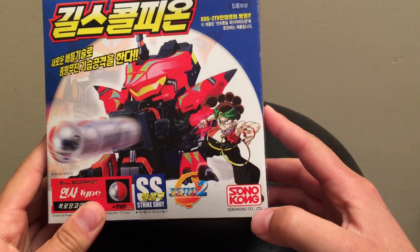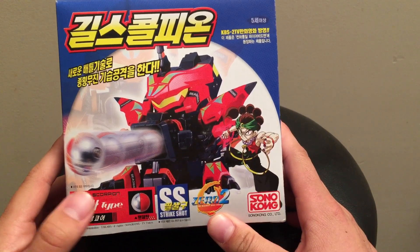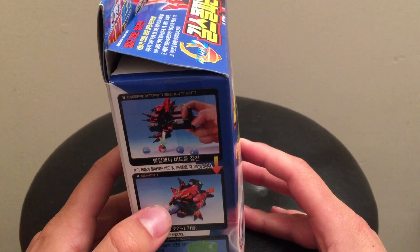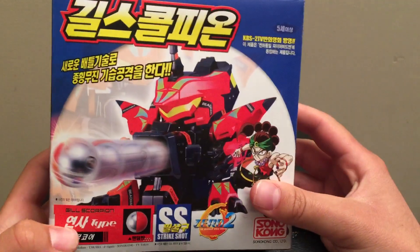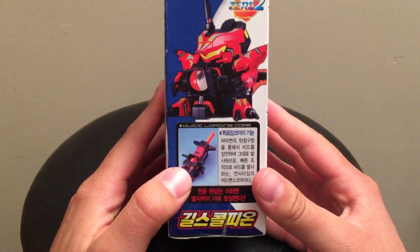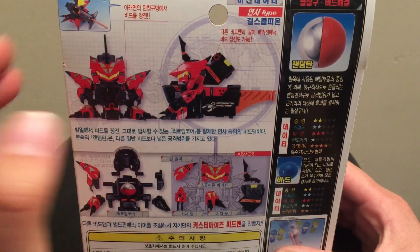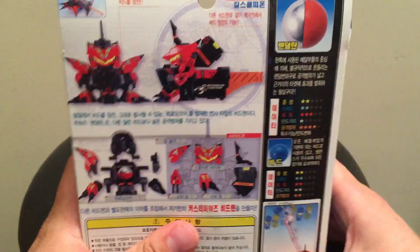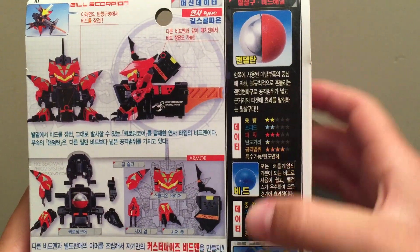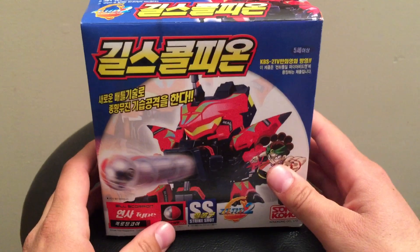Quickly on the box here we have his owner Haja in the corner, the Sonokong logo, the Strike Shot logos, and your two logo. I believe this is a rapid-fire type because it has a unique core — a bottom quick loader — which I remember from Fire Spirits. That's pretty cool. It comes with a Strike Shot. I'm not too familiar with this one but we've got a shot of the core, another shot of Gil Scorpion on the back, the armor, the skeleton, beat-a-ball Strike Shot stats, and game safety information.